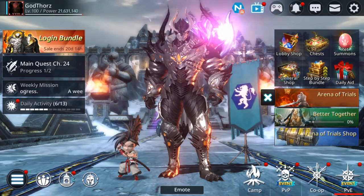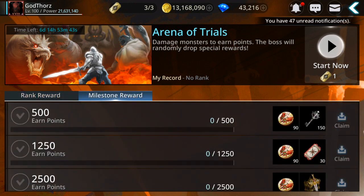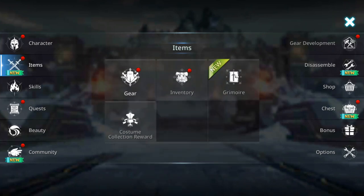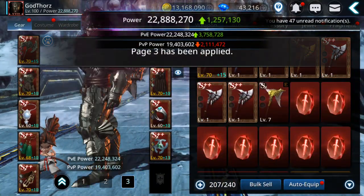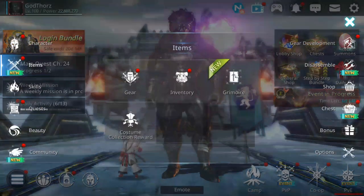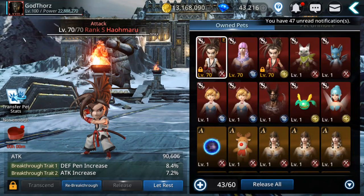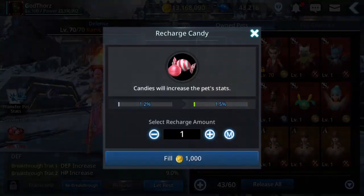We have two new events. One is Arena of Trial - most of you should know about this one. I'm gonna go for one run to test my power, see if I can complete it, then I'll explain more. I suggest to use your defense path since that gives more power. Usually I take the attack one, but this time I'm gonna take the defense one so maybe I won't die.